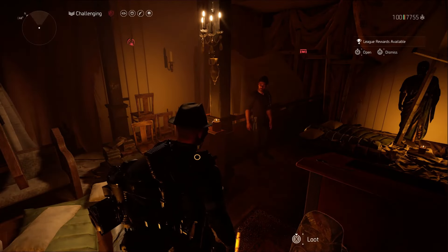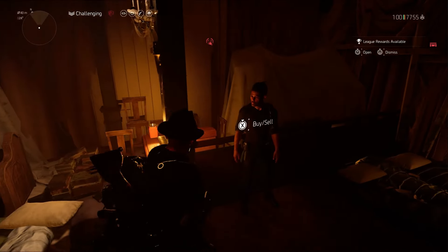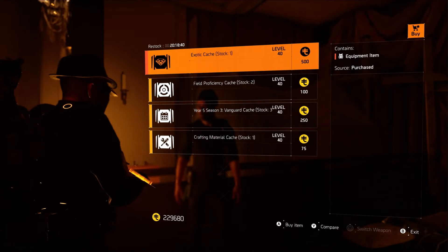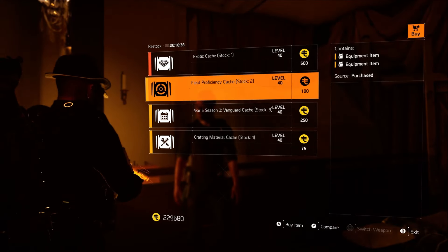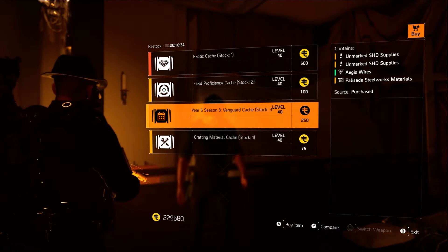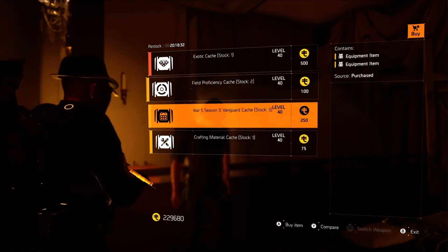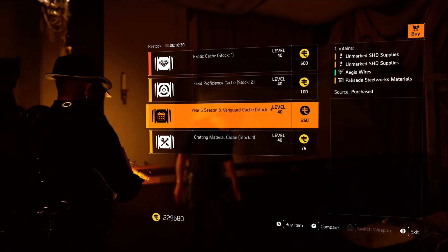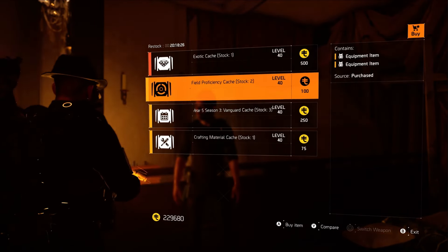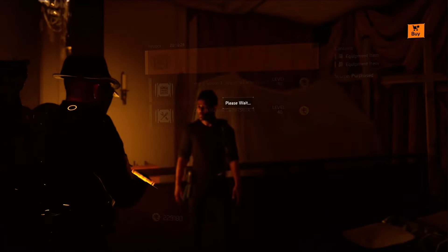We are at Danny Weaver — let's see what kind of stock we have today. One exotic, two full proficiencies, three Year 5 Season 3, so that should be decent. These should be god-rolled, I would imagine. Five caches that should be god-rolled, and then of course your crafting materials. I'm just going to go ahead and buy all of them.